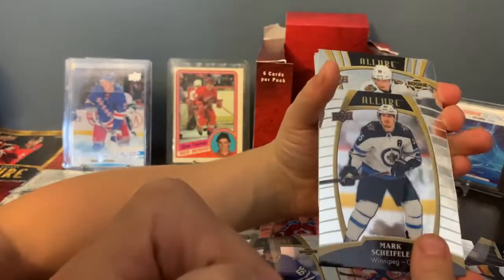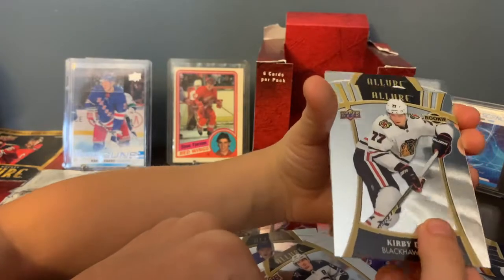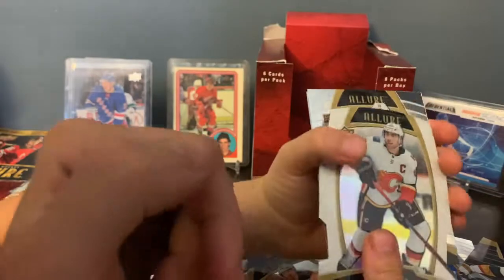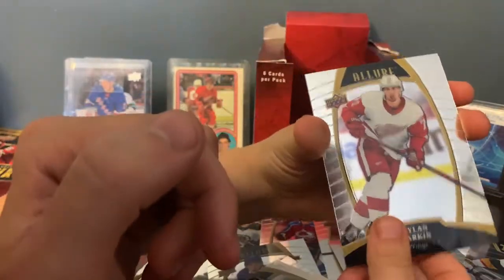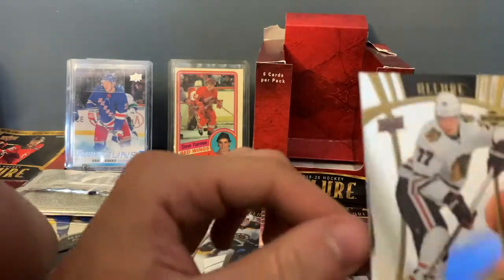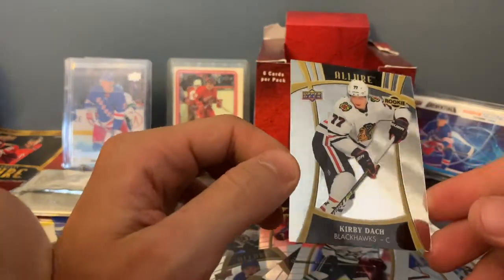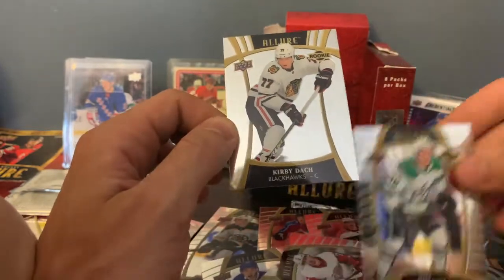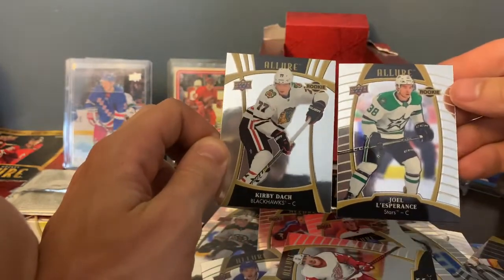Last pack: Matthew Barzell, Mark Scheifel, Kirby Doc — oh, that's a short print, I believe. Short print: Mark Giordano, Dylan Larkin, and Joel Les Browns. Kirby Doc — I think this is the short print version, because as you can see the difference between the regular base.